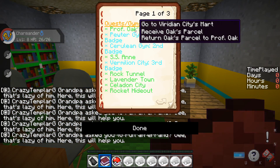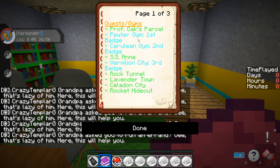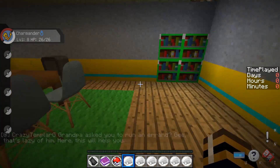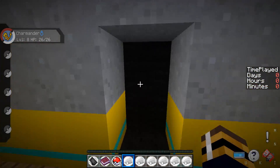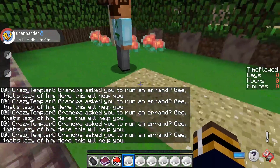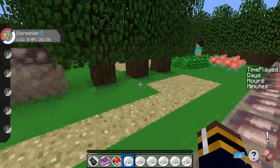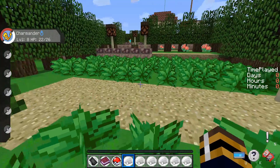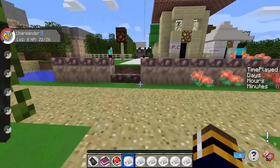Grandpa asked you to run an errand — gee, that's lazy of him. So: receive and return the parcel to Oak — which I did. Now go through Viridian Forest, go to Pewter City, and challenge and defeat the gym leader Brock. I didn't get a map and I don't know if I'm supposed to get one. I guess we'll figure that out. If you guys enjoy these let me know — I'm definitely enjoying playing this map. It was really well made and really close to the games. There's a Pokemon Center — the PC. Makes sense.